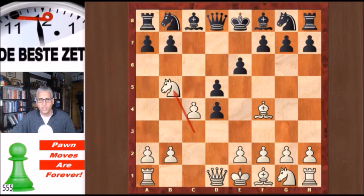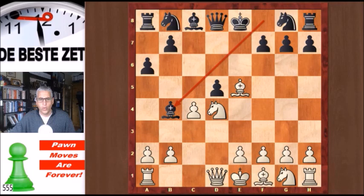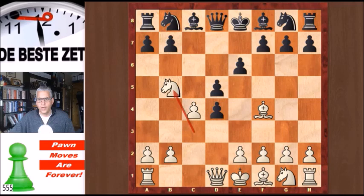If after cxd4 you play Nb5, attacking the d4 pawn with two pieces, then a6 — and you cannot take on d4 now, that would be a blunder, because of e5, which is a fork; you're going to lose a piece. If you take on e5, black wins with Bb4 check — a very nasty move, because the only way to shield the check is to interpose the queen, and black is going to take the queen.